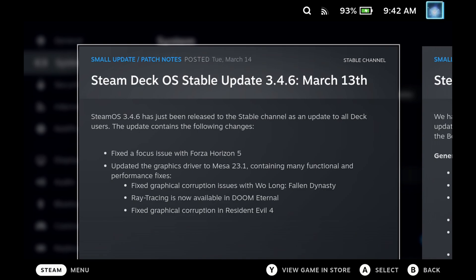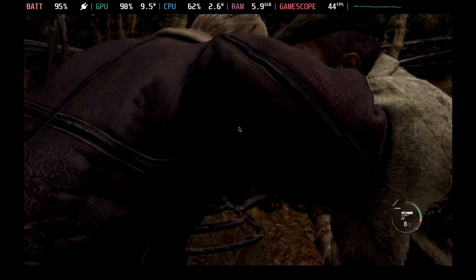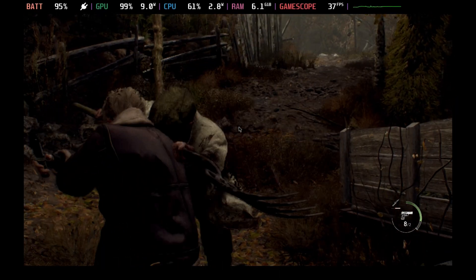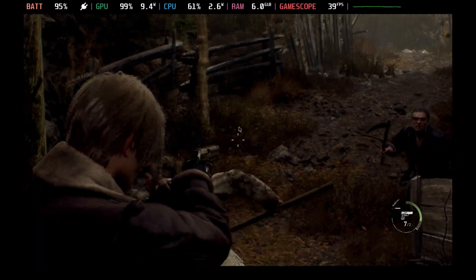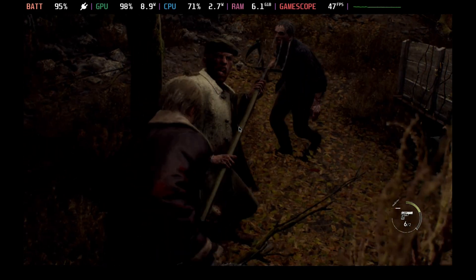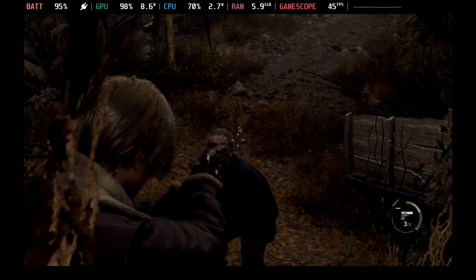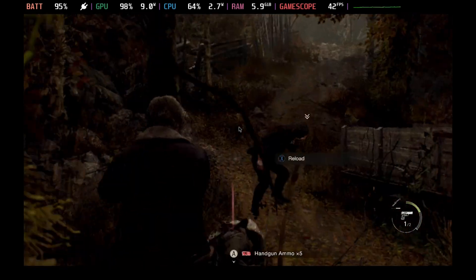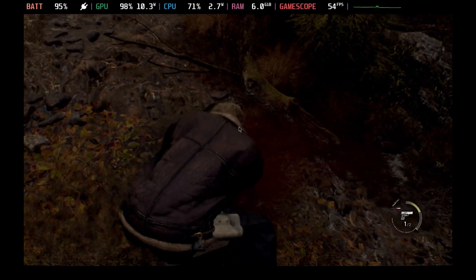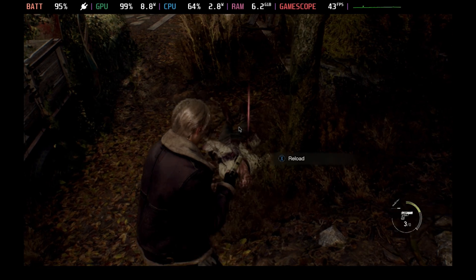Lastly, it has also brought the graphical fix for Resident Evil 4's demo, although it still needs a few performance tweaks. As you can see here, it does look pretty good even on the low to medium settings and frames per second are between 30 and 40, but without that graphical fidelity issue with the weird graphics all around the character, this definitely is now playable. Again, it's slightly better performing than it was before, although I do feel like this needs a bit more work still, as it does still feel a bit jerky.